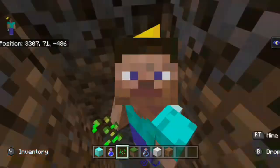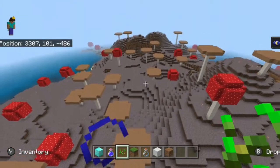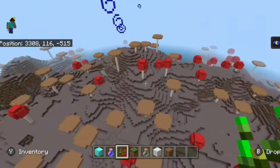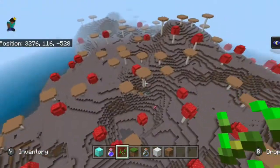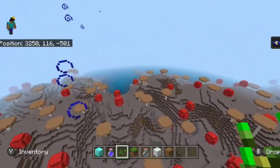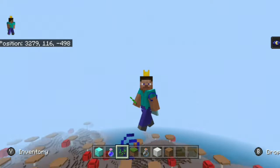And those were the five mushroom islands found inside this one seed. What do you think of this seed? Which mushroom biome is your favorite, and what do you like about what's next to or on the islands? Let me know down below in the comments. That's pretty much all I have for you, so thanks for watching and I'll see you all later.